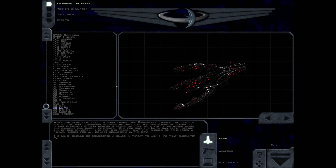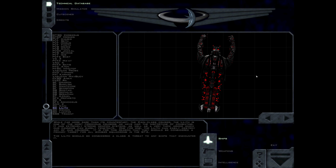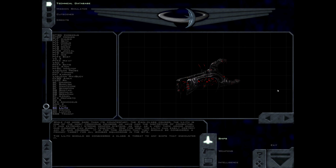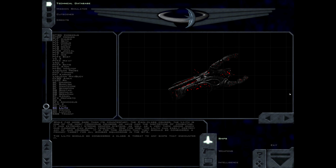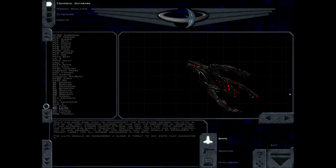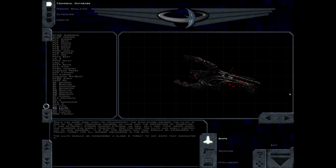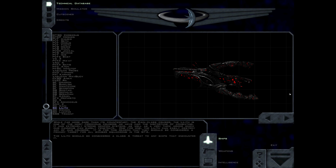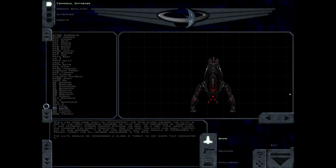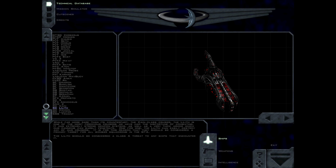While far more rare than the Kain class cruiser, the Lilith is one of the most ferocious cruisers we have had the misfortune of combating. It has extremely strong weapon systems, as well as very thick armor which our cannons can barely penetrate. One for one, the Lilith can easily destroy any of our cruisers. It is for this reason that they should be considered a primary target for all bomber squadrons in the GTA. The Lilith should be considered a Class A threat to any ships that encounter it.